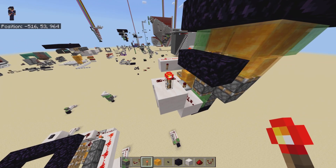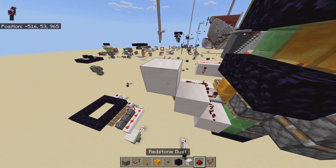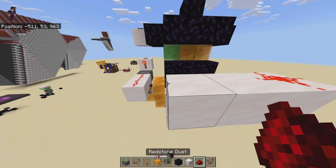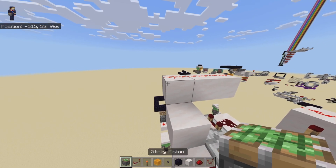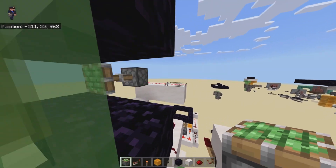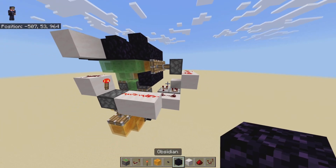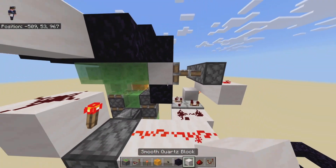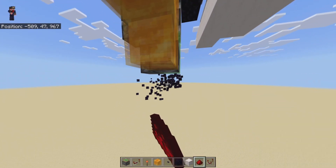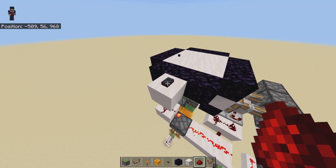And now we need a redstone torch right here, the block on top of it, and some redstone dust. Two blocks there with redstone dust on top of them. One piston, two piston, three piston, like that. We need three blocks there, and that is good to go. To remove these blocks here, these blocks here, these blocks here.